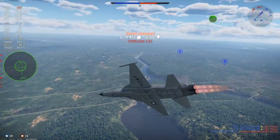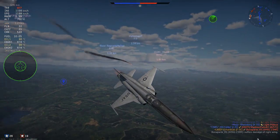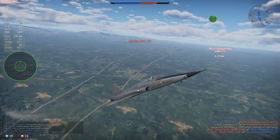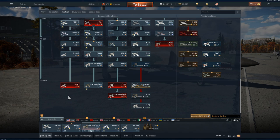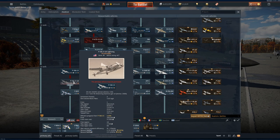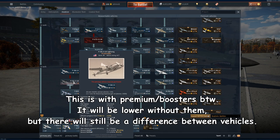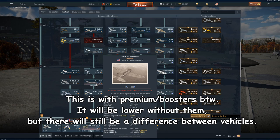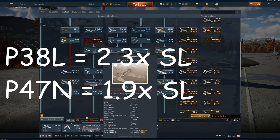Every single aircraft in War Thunder has a different Silver Lions modifier, so some aircraft will make much more Silver Lions than others. You can find the Silver Lions modifier at the very bottom of an aircraft's stat card. For example, in Tier 4 US, the P-38L has a 345% Silver Lions reward, while the P-47N — which sits right next to it at the same battle rating — has only a 285% Silver Lions reward. So if you're going strictly for Silver Lions, the P-38L would be your best bet over the P-47N.